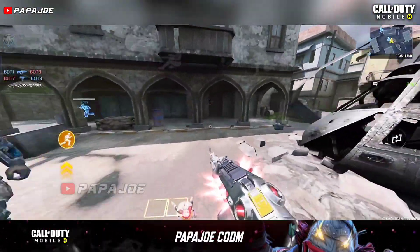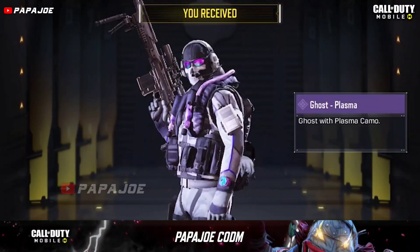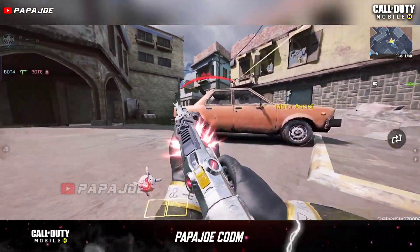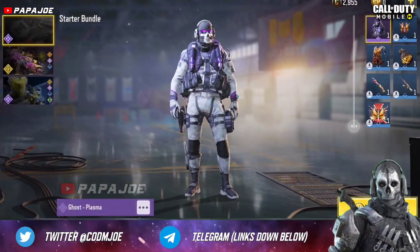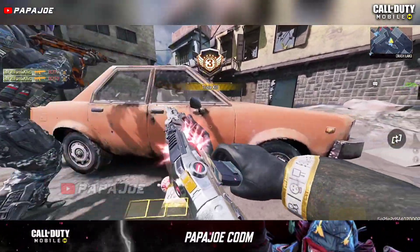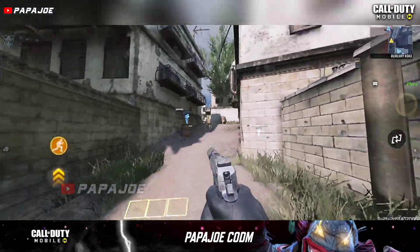Yesterday I accidentally discovered in the store among the bundles a new starter bundle which includes an interesting Ghost Plasma character skin as well as other rare rewards. Although I'm not a new player in CoD Mobile, I received this bundle yesterday but without COD Points and for a total price of 1080 CP, which is expensive in my opinion. I'm unhappy that only new players who register get such bundles, because most players who've been in the game since the beginning didn't have the chance to get one, so we don't know if a player with a Ghost Plasma character is a new or OG player.